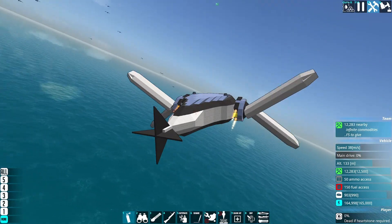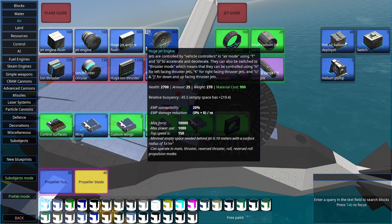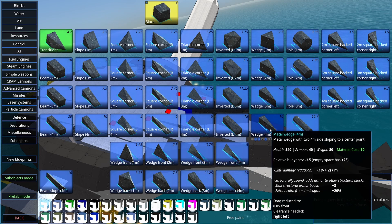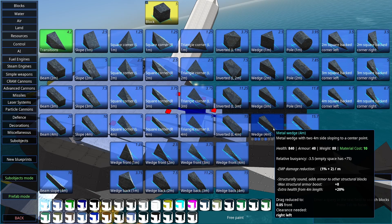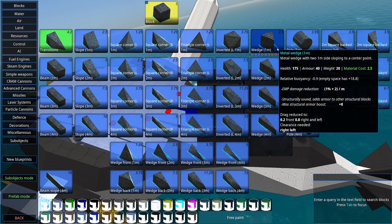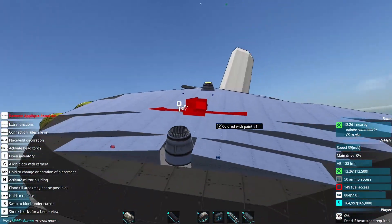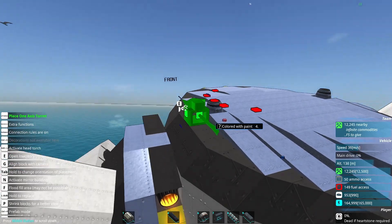Light blocks now have 0.1 drag, half of wedges. There were issues with vehicles that had way too low drag causing significant mathematical problems. Wedges are 0.2 drag for the one-meter size — light blocks are half of one-meter wedge, twice as much as a four-meter wedge. Trusses also have the same drag as a one-meter wedge. Sub-objects such as one-axis turrets, spin blocks, and pistons now add one block worth of drag on the main construct — previously they wouldn't create drag.